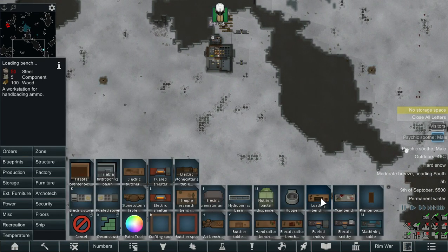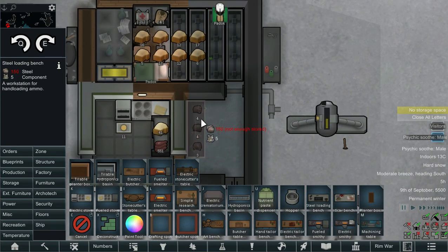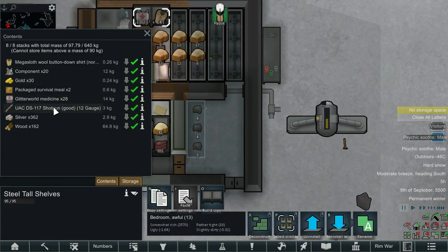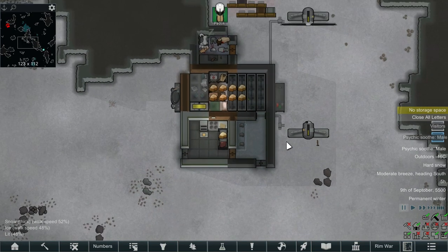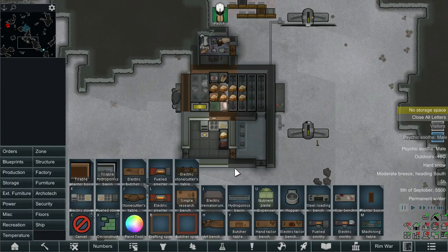What we do need to do is start a loading bench. This will be able to supply us with rounds, because we picked up the shotgun earlier — we knew we were going to run out of the charged munitions. Having the 12 gauge rounds for the moment should leave us in an okay situation, even if not the best one.